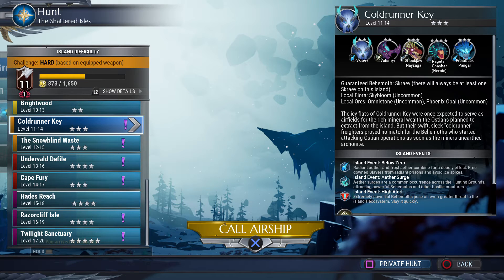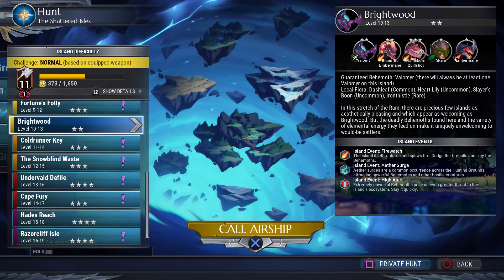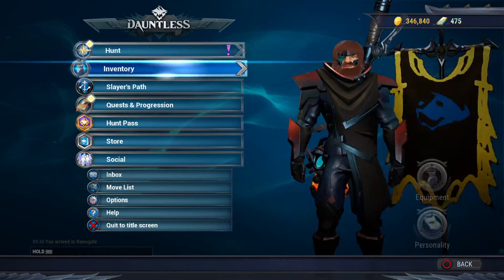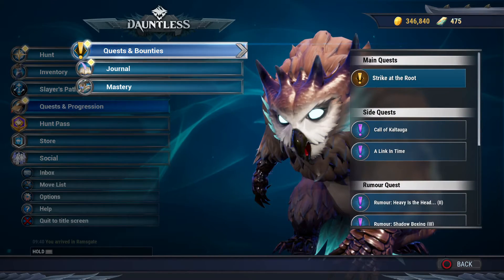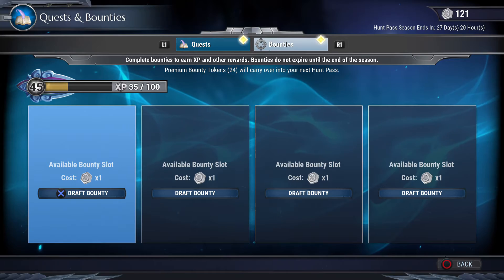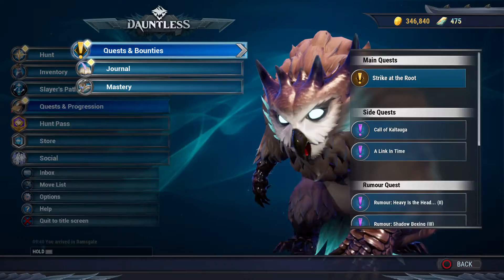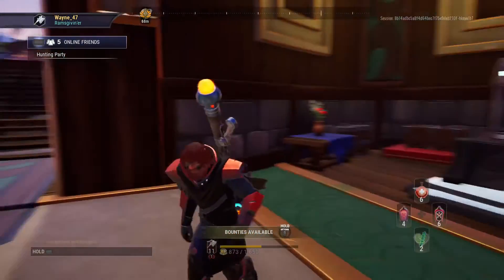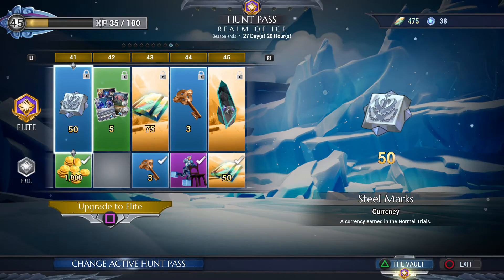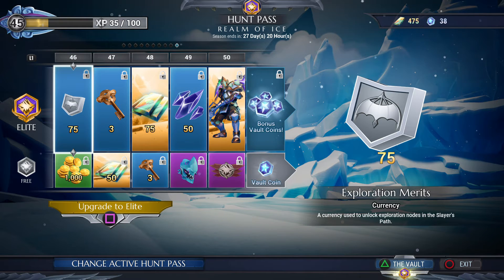So yeah, we have private hunts now. I've got a ton of side quests and rumors to do but no bounties currently. We have 27 days and 20 hours left on the event, and I only need to go up five more levels — I've got this in the bag.